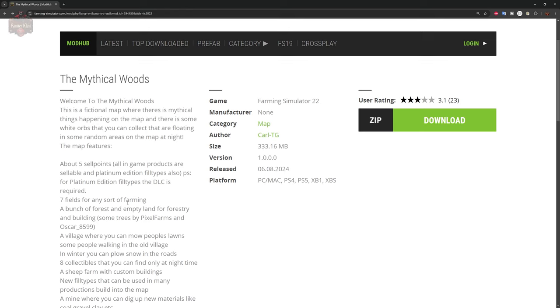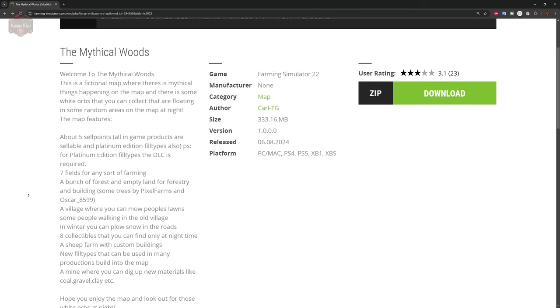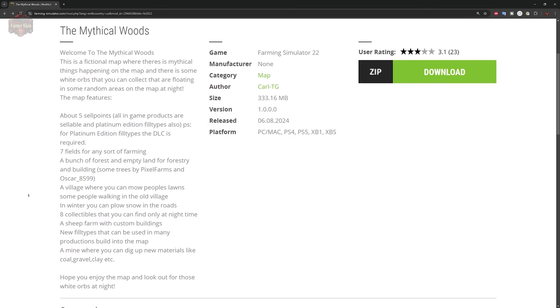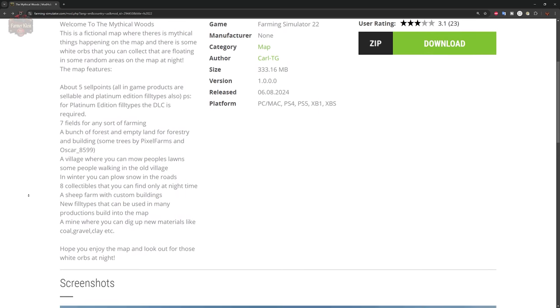Let me read you some of the description. Welcome to Mythical Woods — a fictional map where a mythical thing is happening. There are white orbs that you can collect, floating in random areas on the map at night. This map features approximately five sell points. All in-game products are sellable, including platinum edition fill types, though you do need the platinum edition DLC. There are seven fields for farming, which are very small because this map is predominantly a wilderness or forestry-focused map.